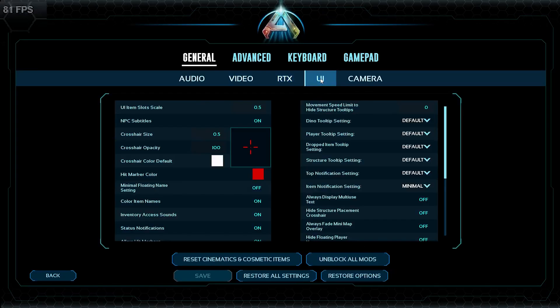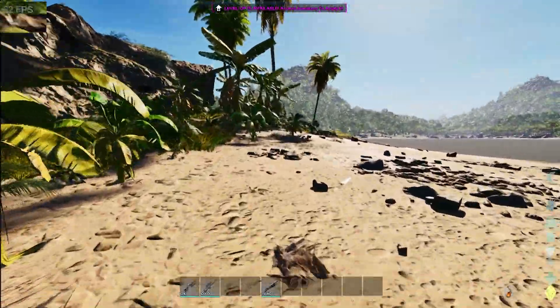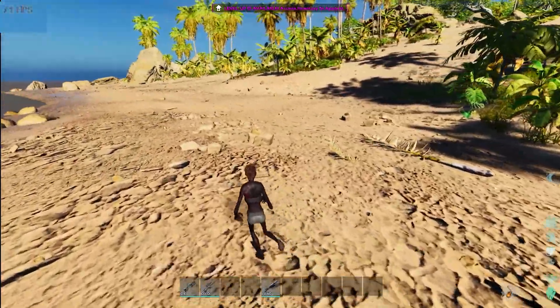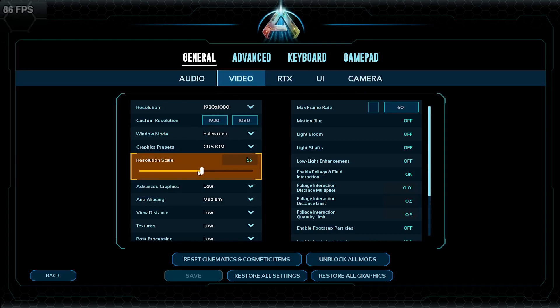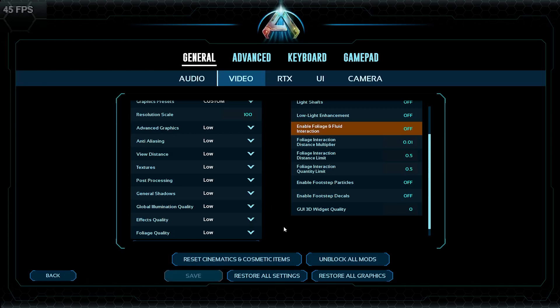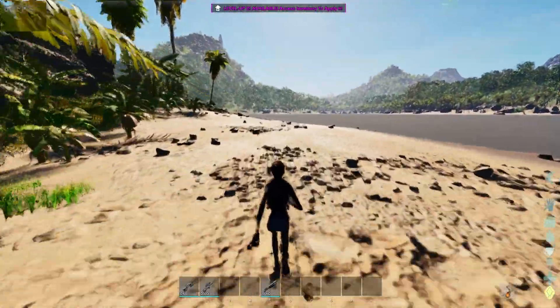With an RTX card, it's already a 50 FPS increase — I'm getting about 60 FPS and it doesn't look too bad. If you don't have an RTX graphics card, you can't really turn DLSS on, but you can change your resolution scale to 100. However, you will get less FPS. If you don't care how your game looks, you can change the resolution scale to as low as it will go and you'll get a lot more FPS — probably averaging about 70, but you will see some weird artifacts.